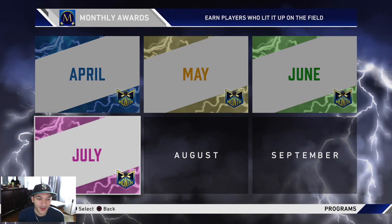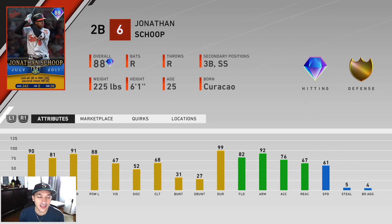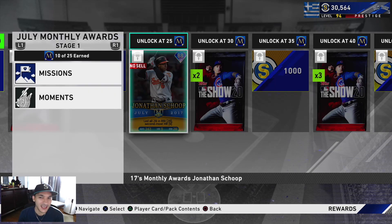Now on to the July Player of the Month program. These are the five that we got, and I actually predicted all five of these correctly. So if you guys invested, you probably made out. First, we got an 88 Jonathan Scope. He has 90 contact versus righties, 81 versus lefties, 91 power versus righties, 88 versus lefties, and 67 vision. Has gold tier defense, 82 fielding, 61 speed. I like his swing. Even though he's a low-end option, he could be a very solid card with good power numbers and good hitting attributes overall.